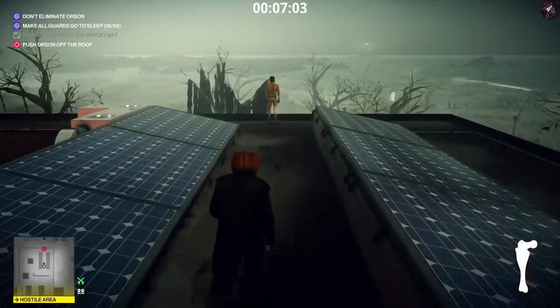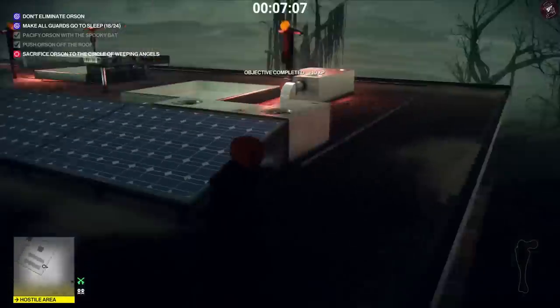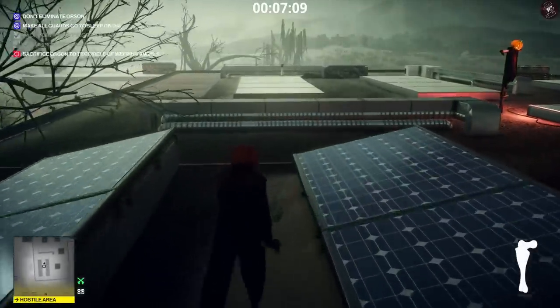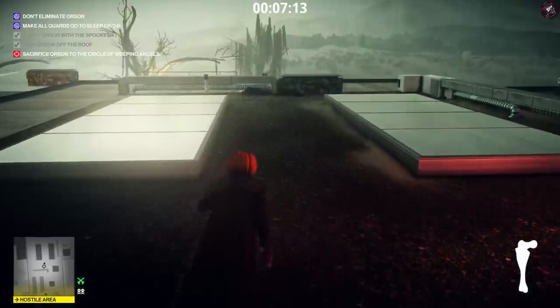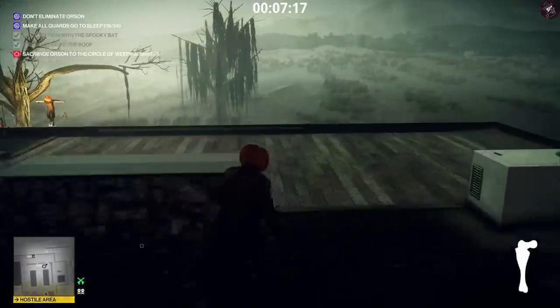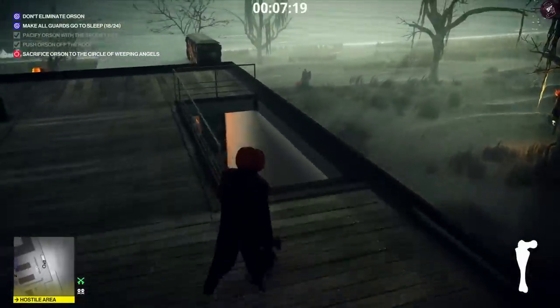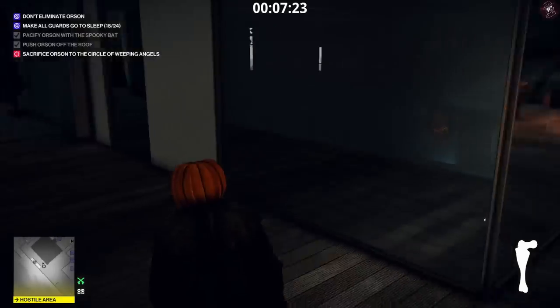We're now 18 out of 24. Go ahead and push Orson off the roof — we have six guards remaining and we also have to sacrifice Orson to the Circle of the Weeping Angels. It's relatively easy at this point because we've taken care of basically all of the guards.